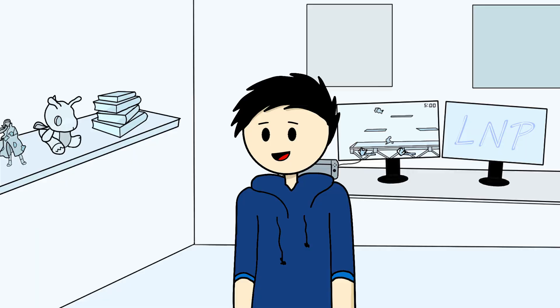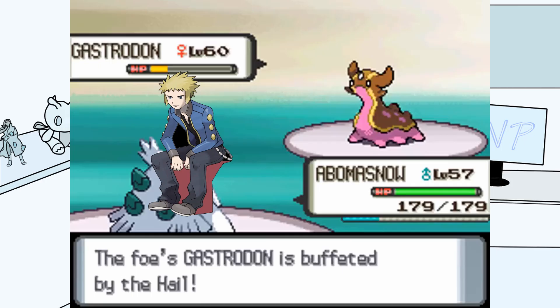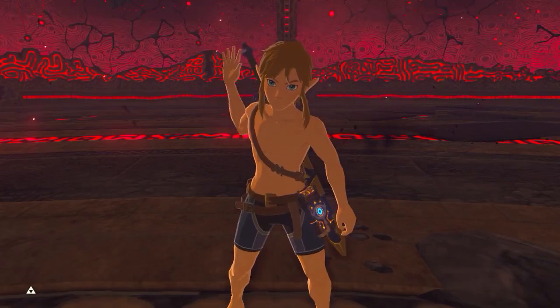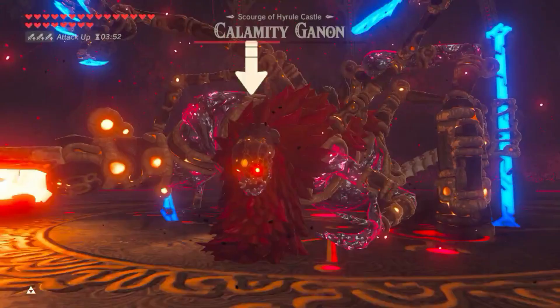If the player decides not to collect these items, then it will be on them. Gym leaders and Elite Four members can still be beaten, but it will be significantly more difficult. Giving players these options puts the game into their own hands, allowing them to choose their own difficulty — similar to how in Breath of the Wild you could rush Ganon with no Divine Beasts freed, but if you free all of them you'll gain huge assistance. I think this option is definitely realistic and something that would really improve the main series games.